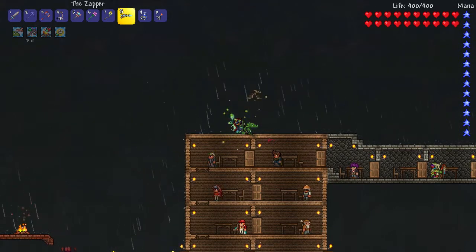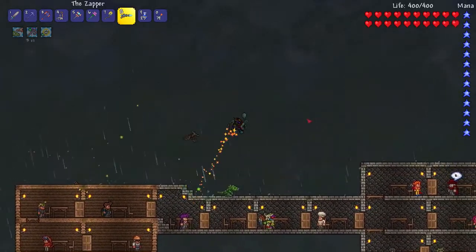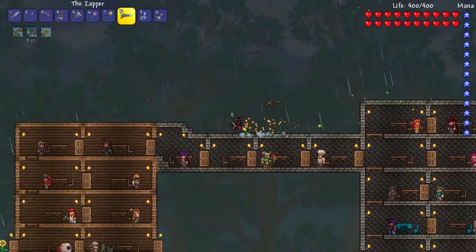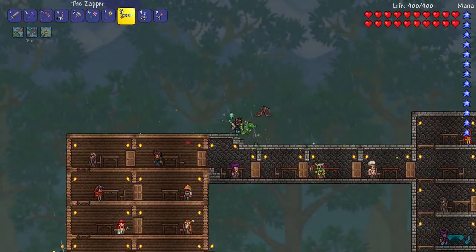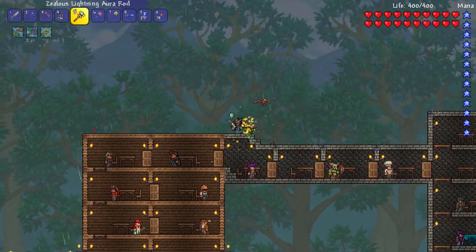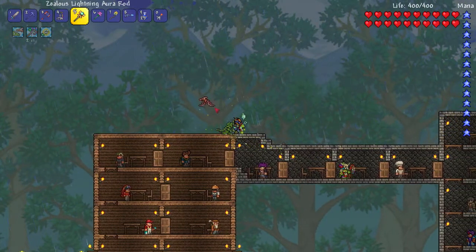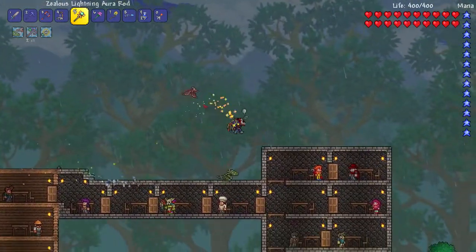Hey guys, how's it going? My name is Always, and welcome back to Terraria Modded. In the last episode, we built a little bit of an arena, which we're going to go take a look at in just a moment. We tried our luck with the Old Ones Army Tier 1, worked out pretty well. With the Lightning Aura Rod, it should be a lot better, hopefully. We also went through a little bit of a Blood Moon, didn't get anything, but the Zerg Potions definitely helped.